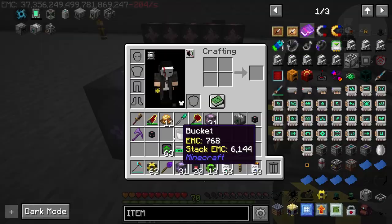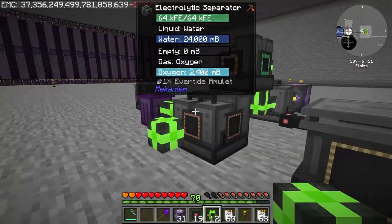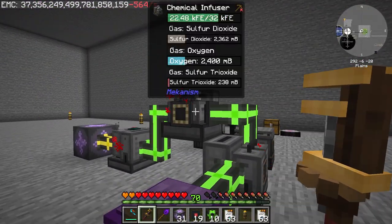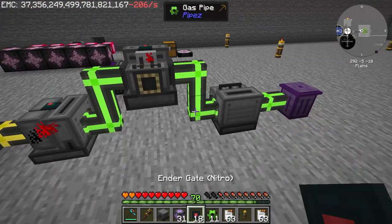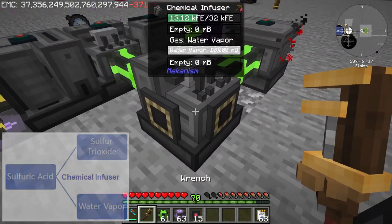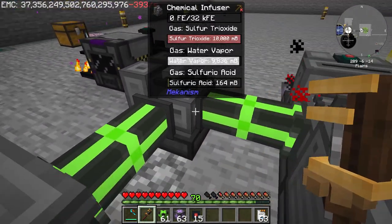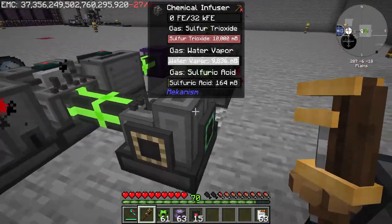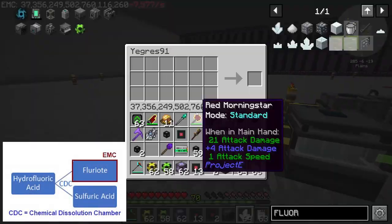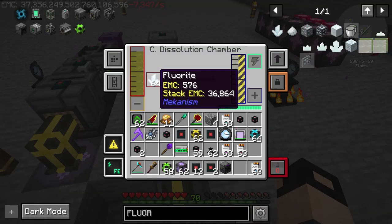I am a noob — this is the first time doing this, so this is not the most compact setup. Then we need to combine the water vapor and the sulfur trioxide to make sulfuric acid. I already made a more compact design, but it can get even more compact. Then you combine the sulfuric acid together with some fluoride in a chemical dissolution chamber to get hydrofluoric acid.